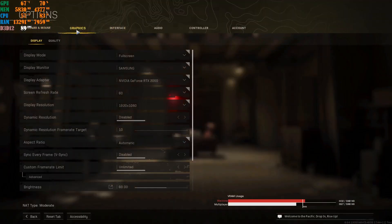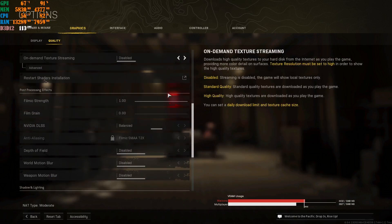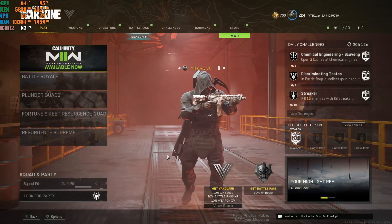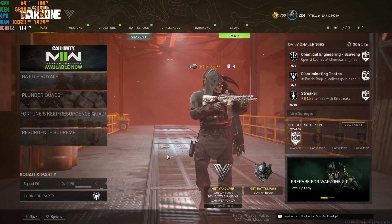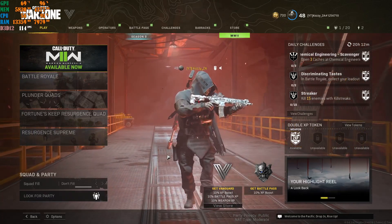I'm going to show you these settings. I'll go to graphics, then go to quality. These are the settings I'm using right now at this very moment. This is with the FPS I'm doing — 120 to 123 max — with my advanced options on their default settings.